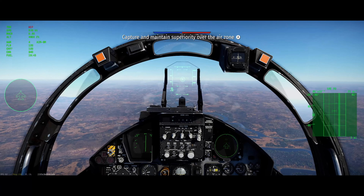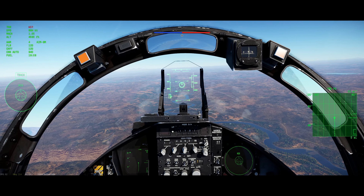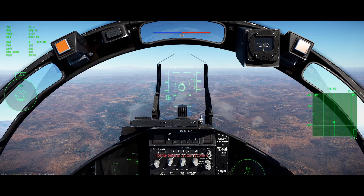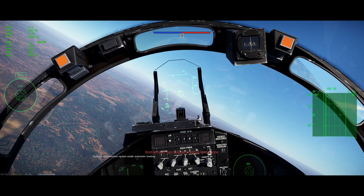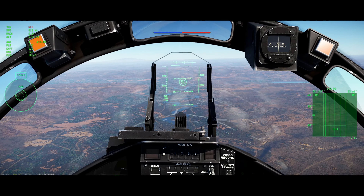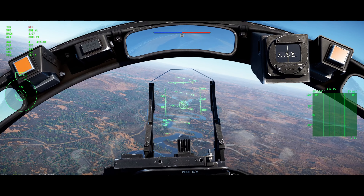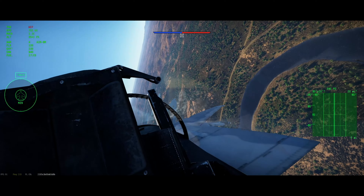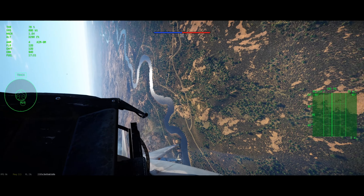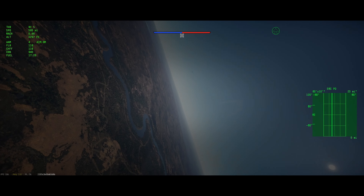Alright, so we've got a dogfight — F-15 versus the SU-27 Flanker. ACM, close range, guns, IR — all the fun stuff. We're going to try it out and see how it goes. Going for the merge. My goal is to not go one-circle by all means possible, and if he does force a one-circle I'm just going to turn the other way — Snow taught me to do that. Looks like we've got a two-circle going. This is good. I'd like to gain separation from him and I don't want to black out either.